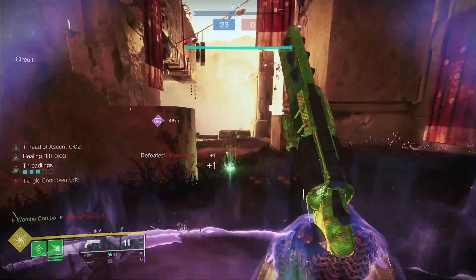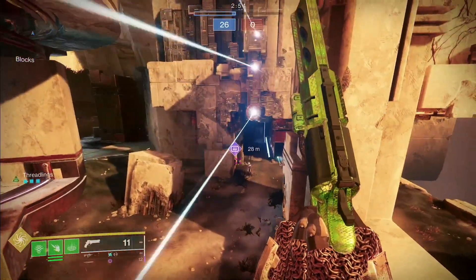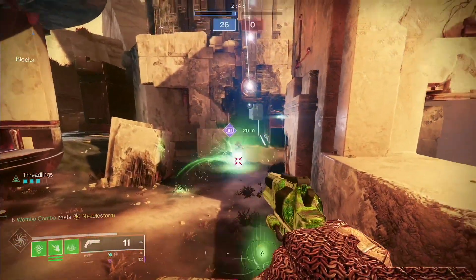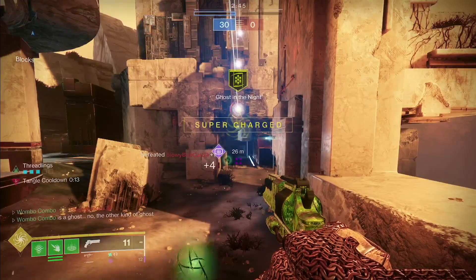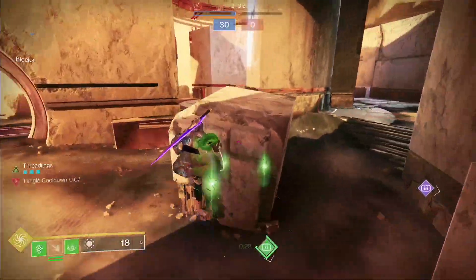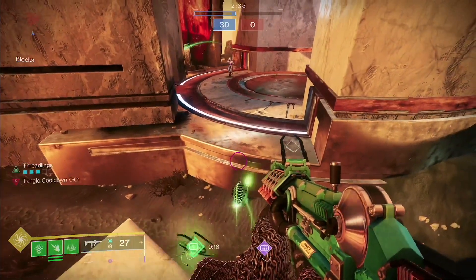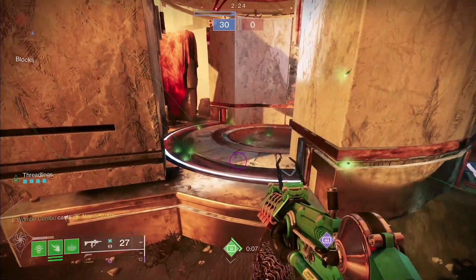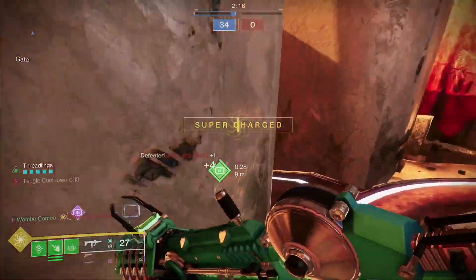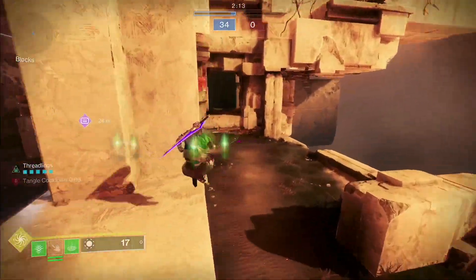The other important thing — with the super, Needle Storm — you do not have to hit a target directly. If you throw it near a target, and I say 'near' loosely, the swarms will chase and kill. You can throw it at the wall and the Swarmers will do the rest. This is a very, very powerful super. Throw the swarmers there and there they go.